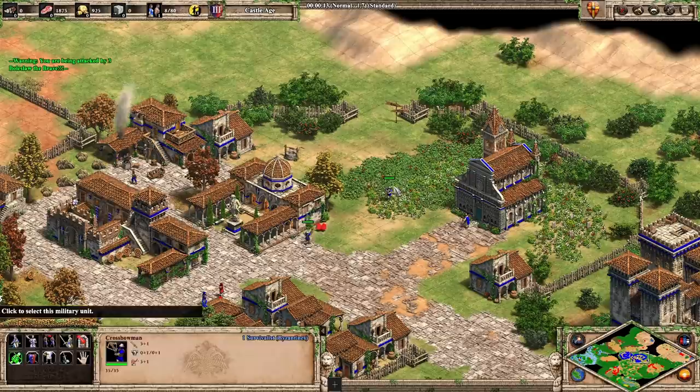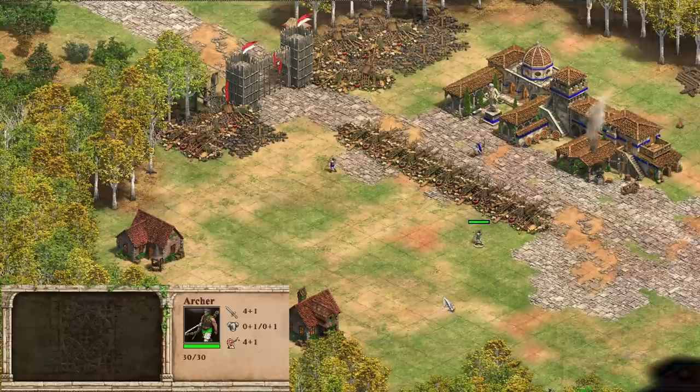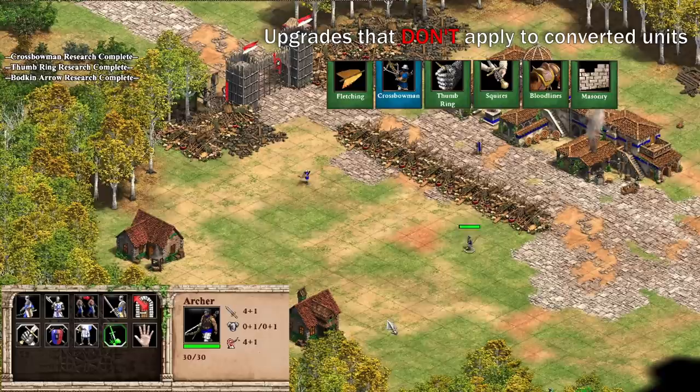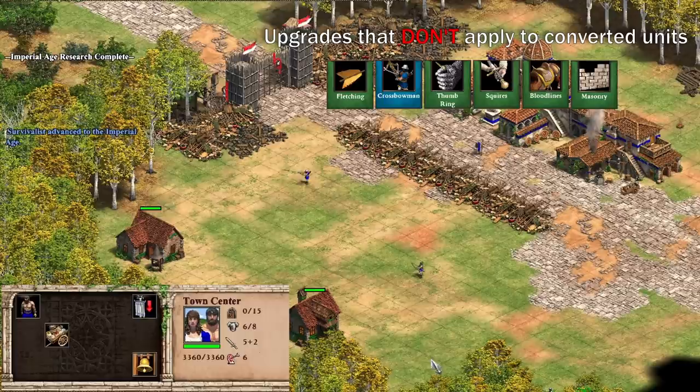A common question is how upgrades work on converted units and whether civ bonuses affect them. When you research an upgrade, a property is set on all current and future units affected by that upgrade, excluding converted units. This applies to all upgrades that affect a unit's stats such as attack, defense, and hit points, as well as hidden stats such as attack speed and accuracy. When researching Bodkin Arrow, Crossbowman, and Thumbring, the effects are applied to the non-converted unit but not to the converted one.